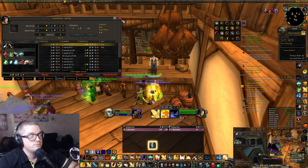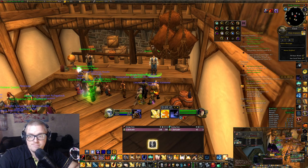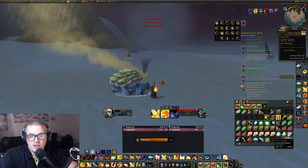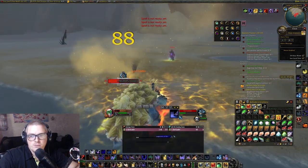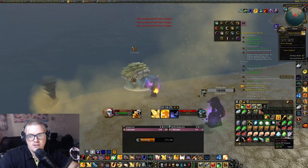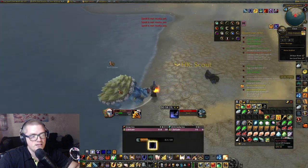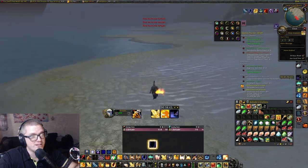I did not get a single blue or a single green, but it is what it is — I am not sure if they actually drop them or not. Basically what I do is just run around and kill. There is one point in the video where I encountered a bot, and it was so obvious he was botting — he was trying to skin and then he just dotted me and it was so easy to stand behind him; he wasn't even jumping around or anything. Bots are still here and they are most likely still going to be here.